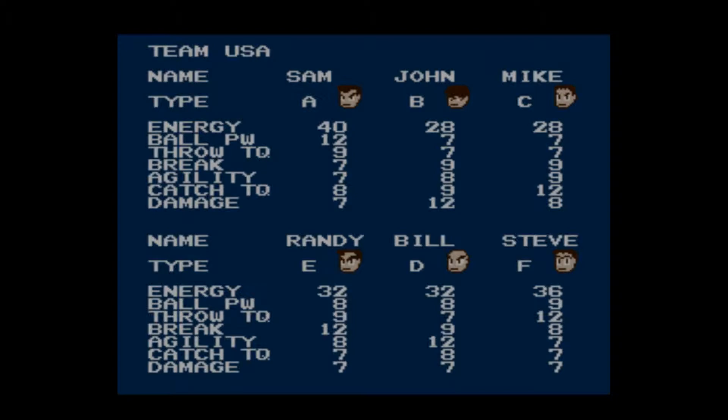If you hit select, you can see the stats of your characters — a little pro tip for anyone who wants to pick this up. So: energy is the amount of life they have, ball power, throw technique, break ability, catch technique, and damage. I'm not too religious on the stats — I will always play as Sam. Sam is the captain of the team. The rest of the guys I pick at random. Each player has a name and their own stat lines, and I did a little digging and found some information on these guys. Let's go ahead and meet your players — Team USA.